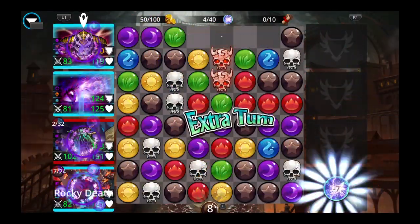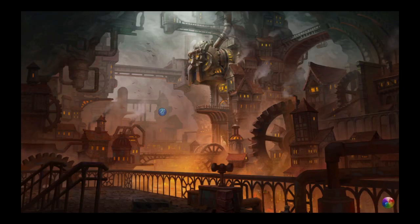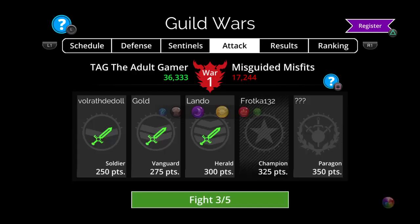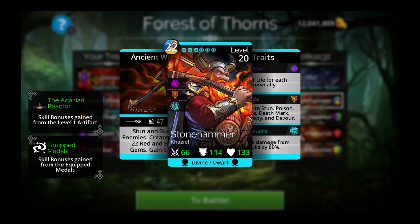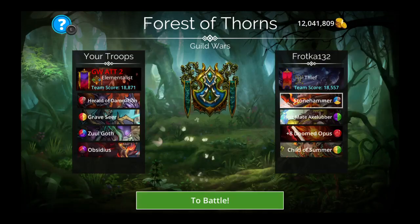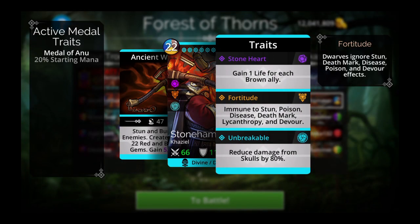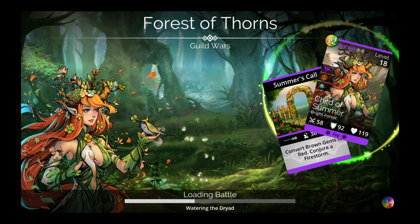We should get extra turn — 11, 12 skulls. Yep, and there. Stone hammer up top. The stun is immune. Shouldn't be a problem if we can kill the hero.